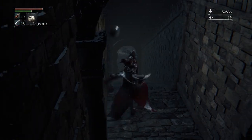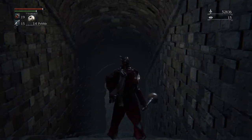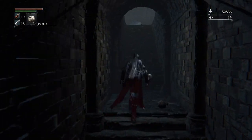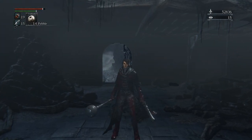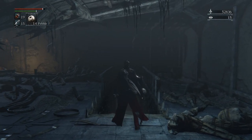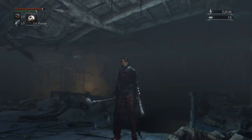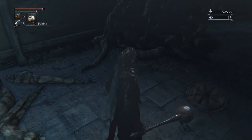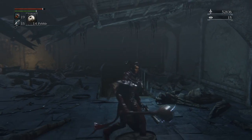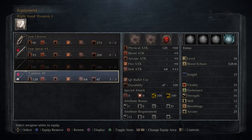Once you go down there it looks like there's a hidden wall but there isn't — the boss fight happens when you get in. That's gonna happen in the next episode, so thank you all very much for watching. Hopefully this video has cleared up what happened in episode 11.5 — that's why I titled it that way, because nothing really happened except we got a few upgrade stones and upgraded our weapon.